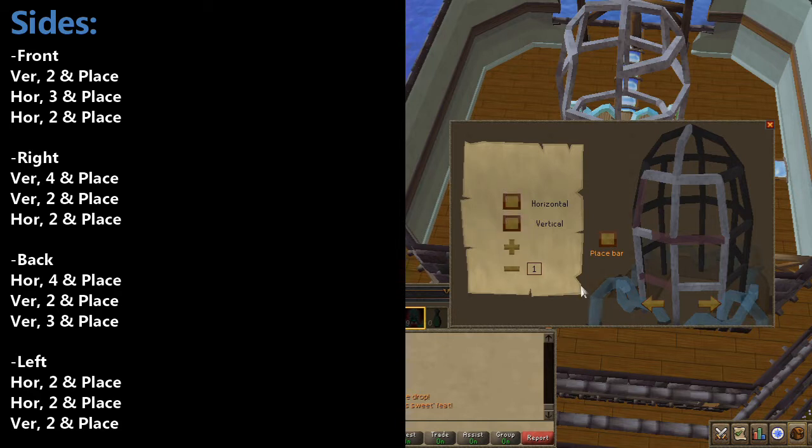For the front, select a vertical size of two and click place. Next, we need a horizontal size of three — then place. Then a horizontal size of two and place. With the front complete, click on the right side: we'll need a vertical size of four, then place; a vertical size of two, then place; and a horizontal size of two, then place. I suggest you keep moving in the same direction — in this case, moving to the right — until you've completed all the sides. The solution to all sides is shown on screen.